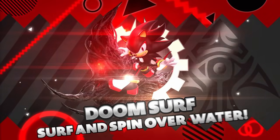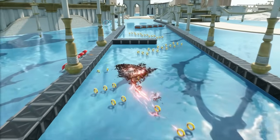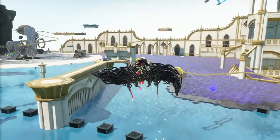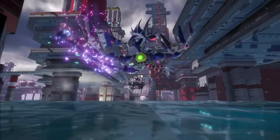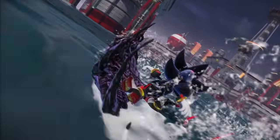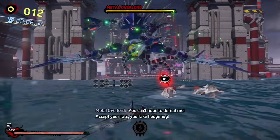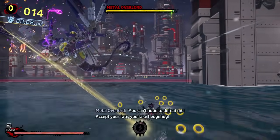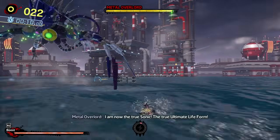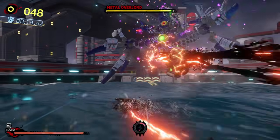You also have Doom Surf, which can be wonky at times — especially if you hit a wall and get flipped around. But after the Metal Overlord fight, I ended up really liking this ability. The Metal Overlord fight was a fight I didn't expect to be super good, especially being built all around Doom Surf, but I was quite surprised how much it makes that boss fight work. Surfing around in the hub world is also one of the most fun things to do with this ability.